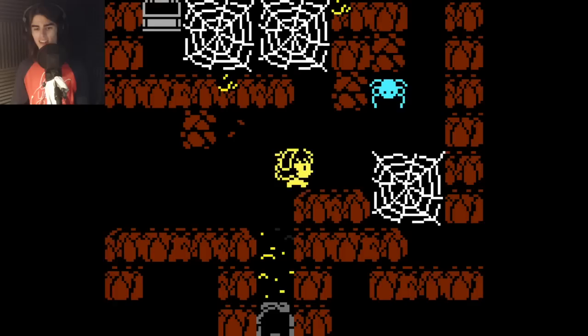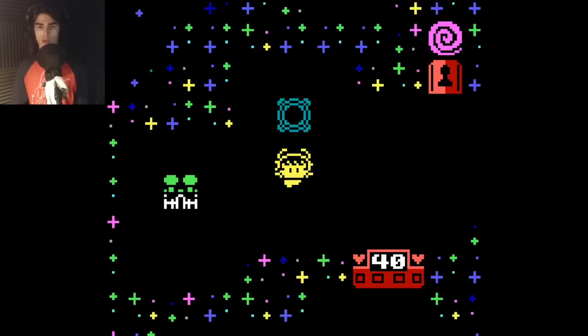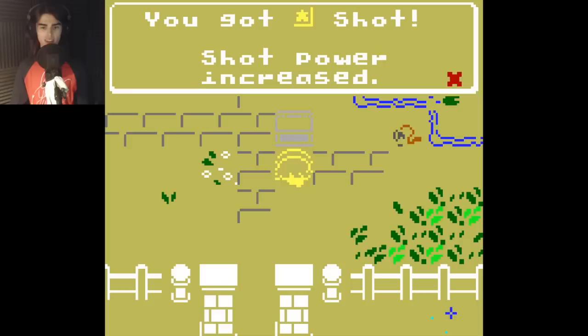Cool. We can leave the spider cave now. The crawling depths has been completed. The run has ended. What do we got here? Black hole. Moon garden? Oh, that's cool. All of a sudden we're space-themed. Shot power increased. I'm stronger.